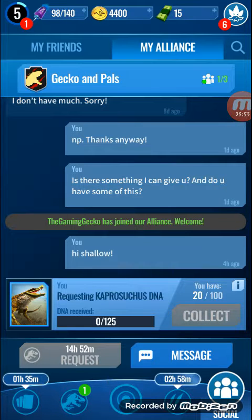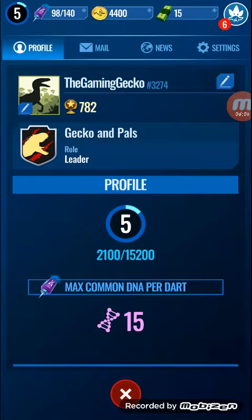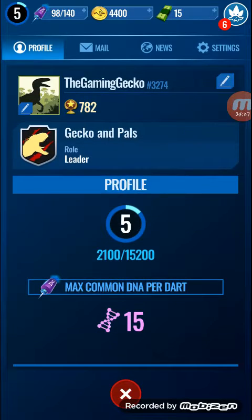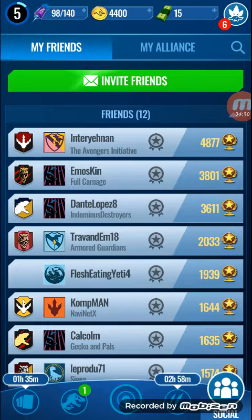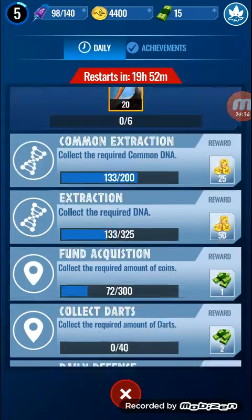Anyway, we have the social alliance stuff. Let me show you my profile. The name is TheGamingGecko — capital T, capital G, capital G. My friend code is hashtag 3274. If you want to join the alliance or be my friend, install the game and request an invite to Gecko and Pals. Here we have daily tasks and achievements as well.